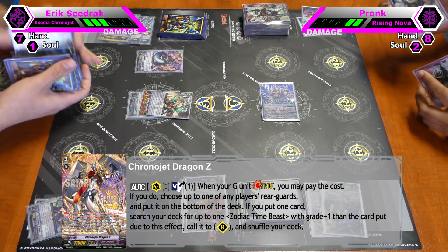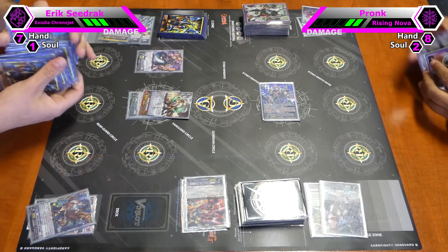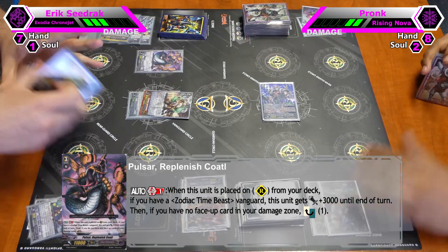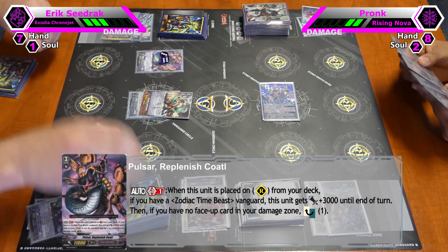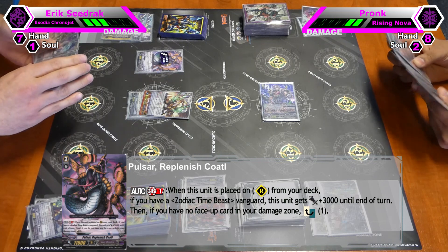Revenge Kotlin — stack board. His skill: GB1, when he's called from the deck he gains 3k. And if I have no open counterblast, I can countercharge one. Alright. Next.